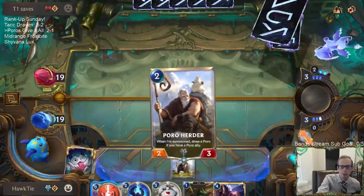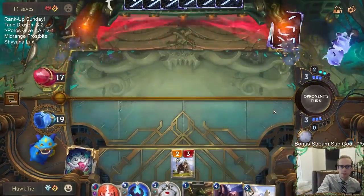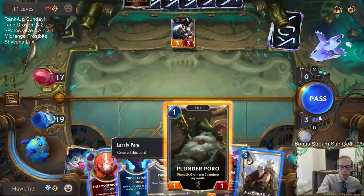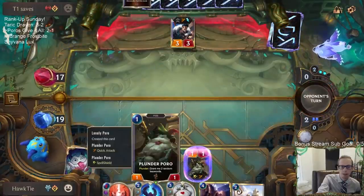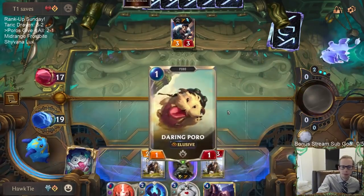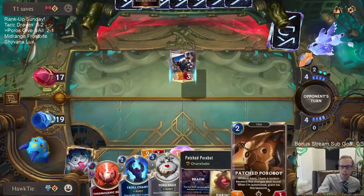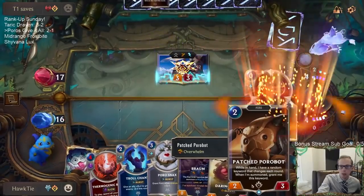This is going to be a difficult decision - if I cast Plunder Poro, and they play Draven, I need to Thermogenic Beam that Draven, but I also want to play Plunder Poro right now. Quick attack, spell shield. Well, they could go immediately to attack - so I take three. Overwhelm.